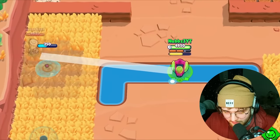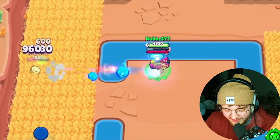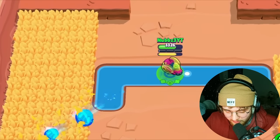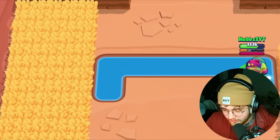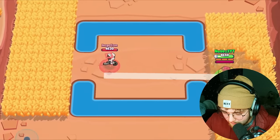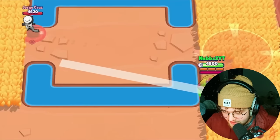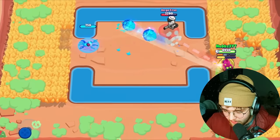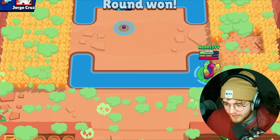Gray coming in clutch. Out of all brawlers to be somewhat of an issue, I was not expecting Colette — but you know what, I'll take it. We still won. Now the Gray is going to get revealed because he has no idea that the hatchling is there. This is Gray — I got to be careful. I cannot let him get super or he will assassinate me. So I'm going to wait. You wasted it. Now you are low and my hatchling is going after you — and you are dead.